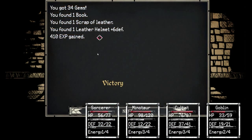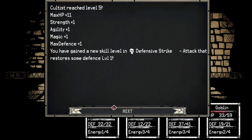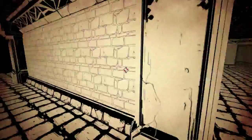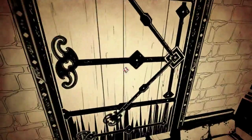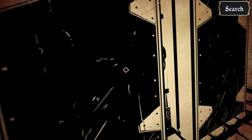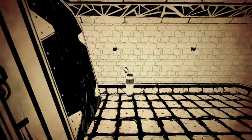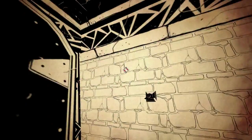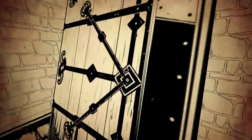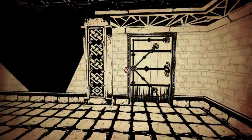They're weak. Mage armor? Interesting. Alright, there's two more doors there. Is there a door here too? Yes, there is. Hell yeah, I'm going inside. Feels like a trap, but I'm going in here. The hell? These must be where they store the extra doors. Ha ha! That's stupid. More of those curious iron rings.